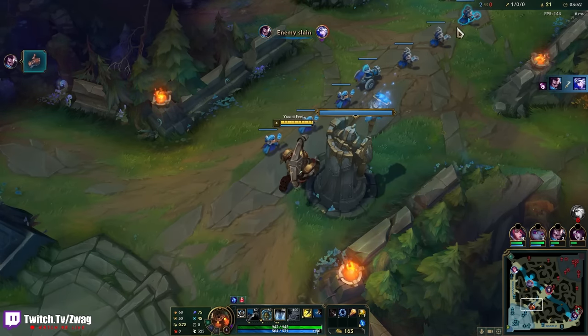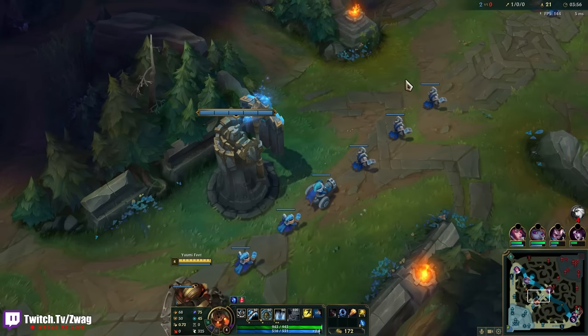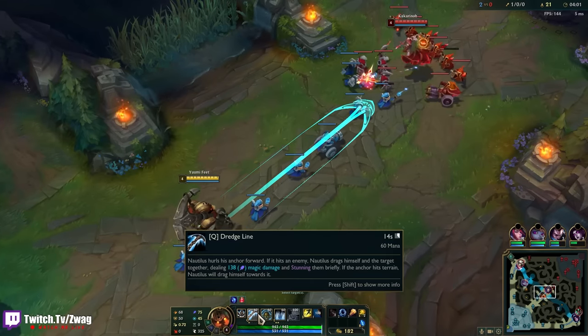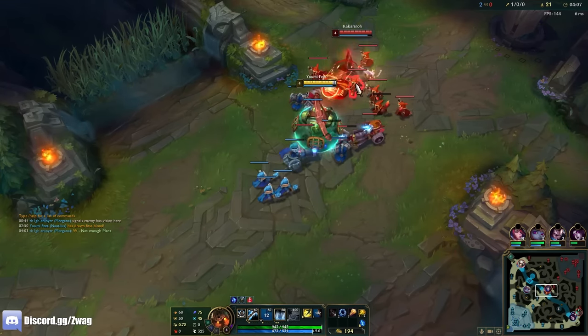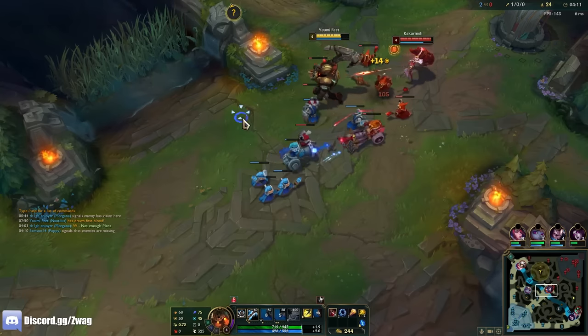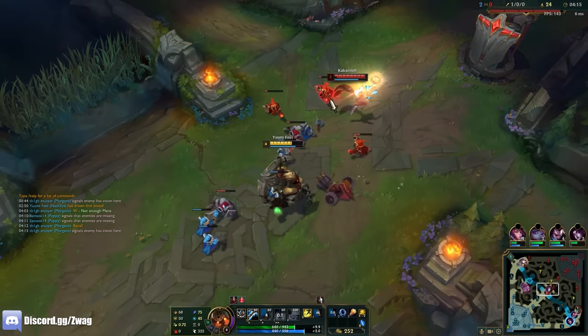The hook has like a gigantic hitbox for hitting champions and walls. You get half the cooldown reduced if you hit terrain. I'm just gonna walk up with my shield, auto then E — and look how low the wave is already. My cannon!